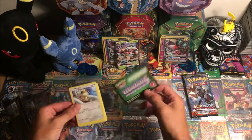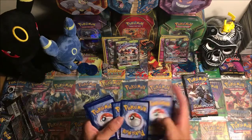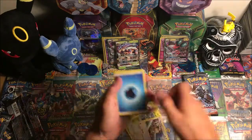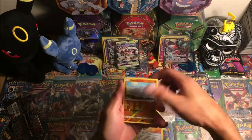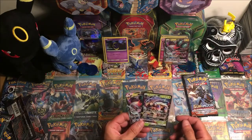Come on, one more. Green code — spoiler alert, there you go. Spread out the commons: Water energy, Gloom, Salandit, Whistling Baton, reverse Rhyhorn, and Persian — regular artwork's pretty sick though. So we got six points for Cosmog: Noivern GX and Golisopod GX.